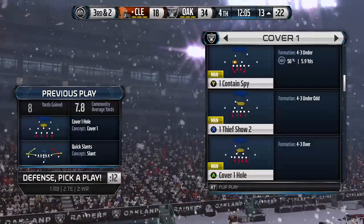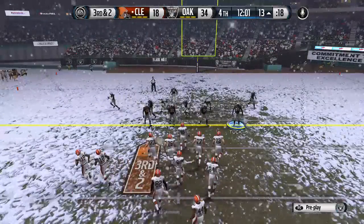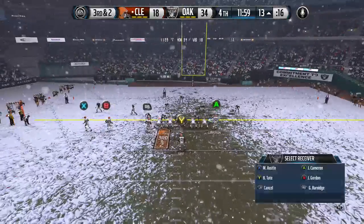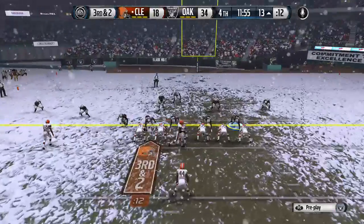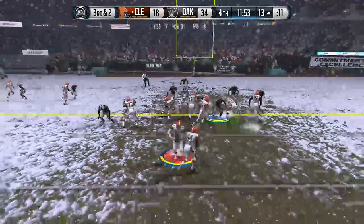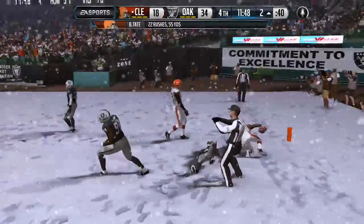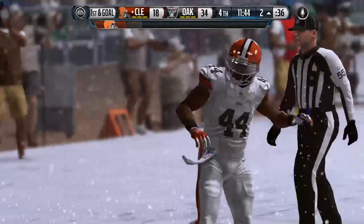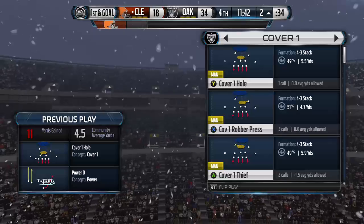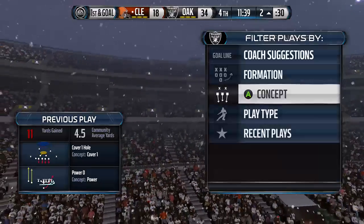Third down here, all you're trying to do is pick up the first. Brian Hoyer takes it from the center, will go ground, he's headed right. They have struggled on third down but not on that occasion. The defense gives up the first down inside the red zone, but there's only so many things the offense can do — let's see if they can hold him.